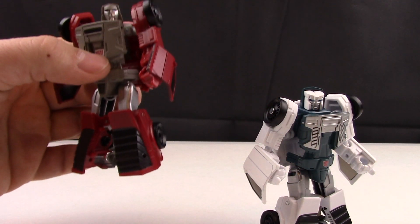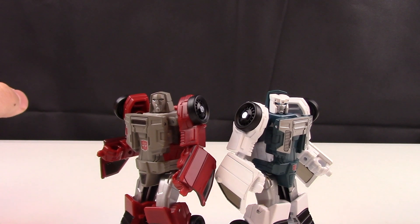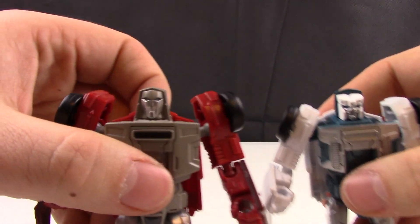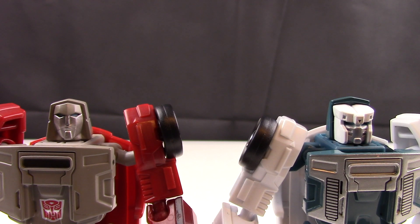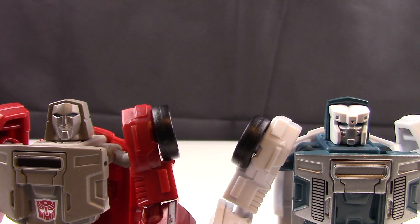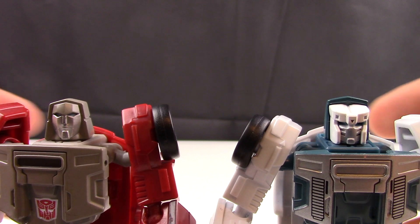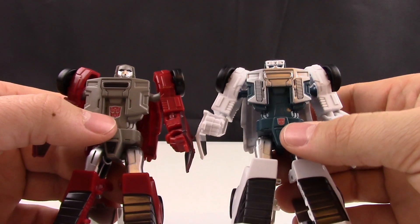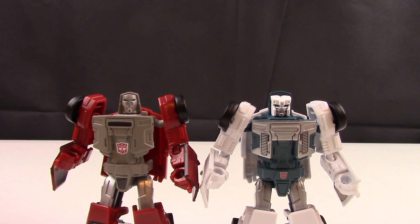For comparison, let's bring Windcharger in in his robot mode. The biggest difference — and the only real mold difference I can tell — is the face, by far. Everything else seems about the same for the mold. It actually looks like they used a completely different face mold for Tailgate, which is really nice. I like it when they take that extra detail to at least change the face. Back in the day there were a lot of figures where they just had the same face with a different paint decal, so this is a nice update. Otherwise, there is much more paint on Tailgate's chest, and the Autobot symbol is much smaller for Tailgate compared to Windcharger — but the subtle differences are what I like.